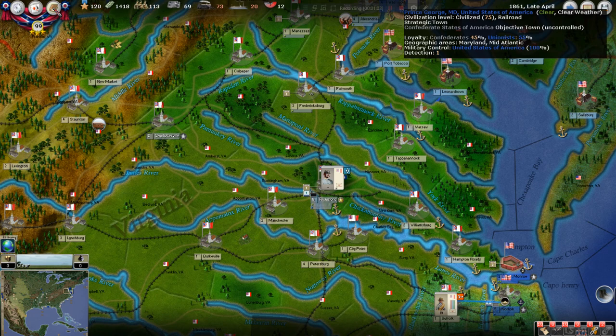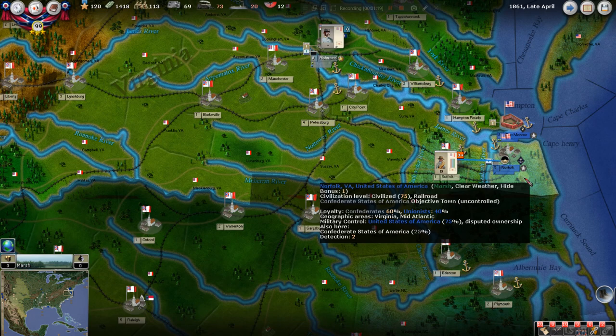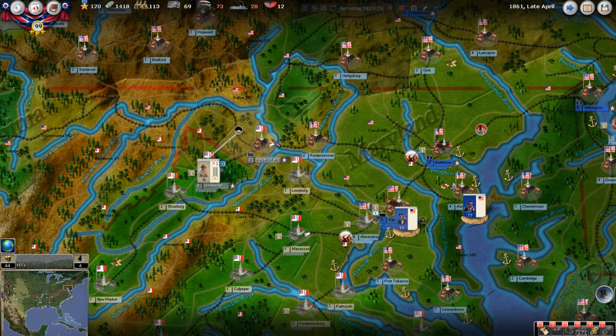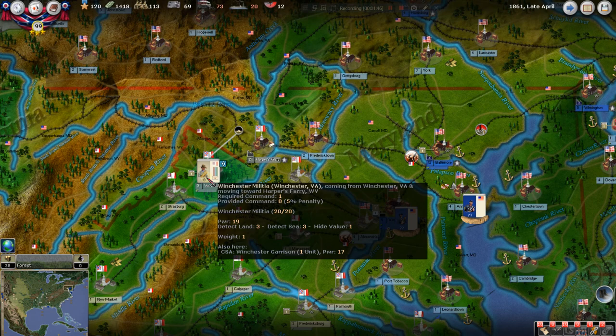Before we go to the database, let's talk about what we've done this turn. We're going to have our Suffolk militia go over to Norfolk and take the major naval base there, which the Union has abandoned — we can tell because there are no ground troops there at all. We're also going to have our militia up here in Winchester do the same at Harper's Ferry, which the Union has also abandoned.